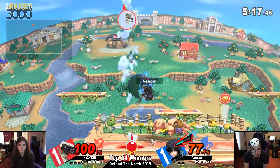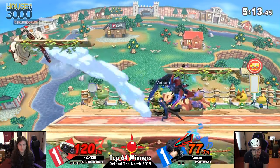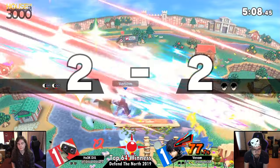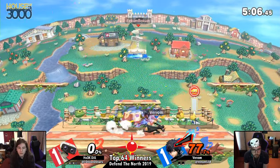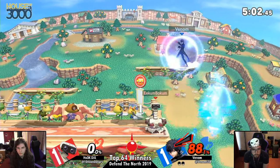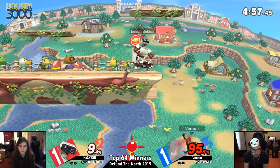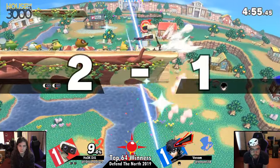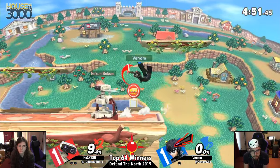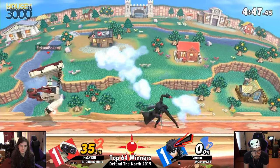Nair into the fair, goes for the second one. Just zero fear with Arsene — he's like, it's Joker. The more you hit Joker while he has Arsene, the faster it goes away. Finally looking for that back air, Venom gets it. Venom's not going to have Arsene for this stock. Nice gyro throw up. If that had hit though — he gets the down air. Everyone in the whole crowd made the same exact face.